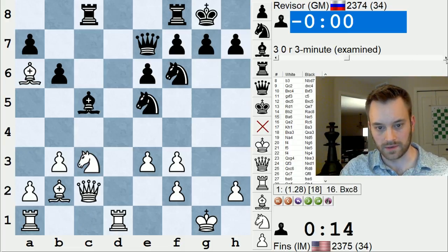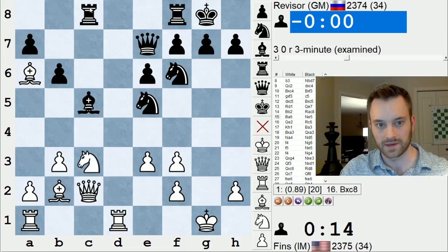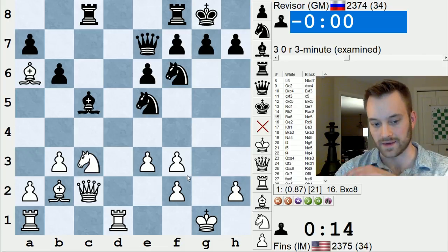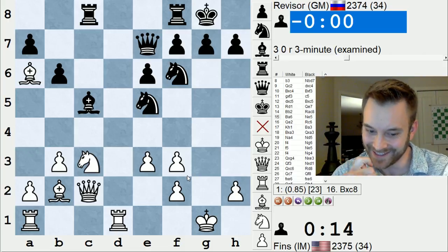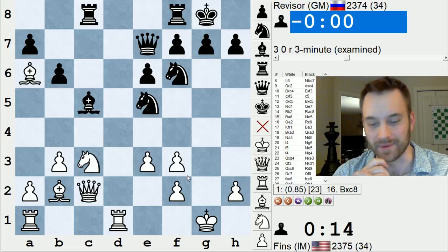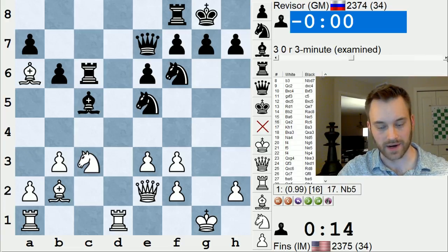So all this seems to be good. He played knight e5 quickly and I just instinctively protected the f3 pawn. The computer's not impressed — it says take on c8, allow knight takes f3, and white's better, but that looks scary. It gives bishop takes c8, knight takes f3 check, king g2, knight h4, king h3. And I can see that white's ahead materially there, but that's not a line that would come to mind in a 3-minute game — at least one that I would entertain for more than a couple seconds.